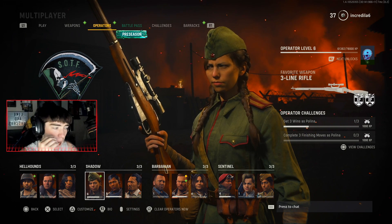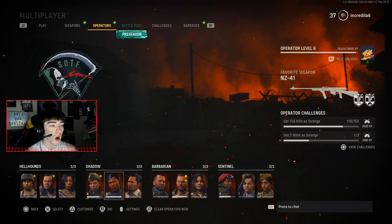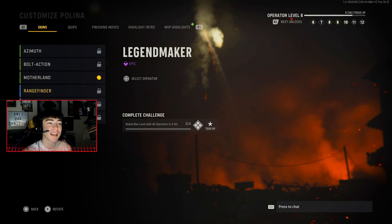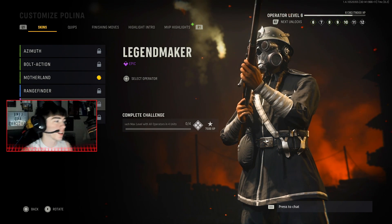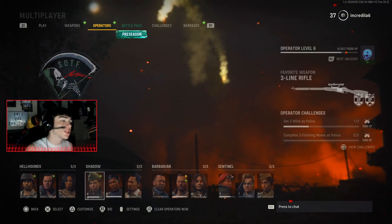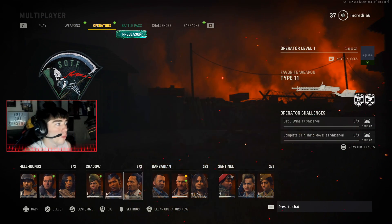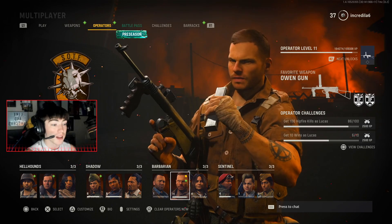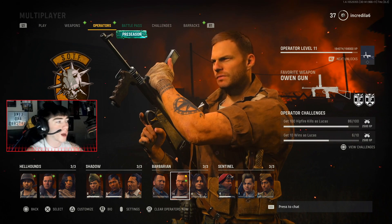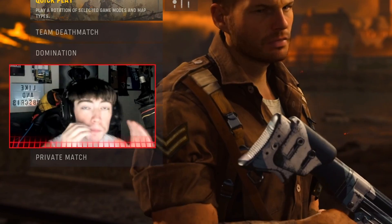Basically you have a rare skin for every single operator when you reach max level 20 within that unit. So for example, if you want the gold skin for Paulina, you'll unlock level 20 with all three operators in the Shadow Division. Then if you want the chrome skin — a black and chrome theme — you'll have to reach max level with every single operator in every single unit. It's not really gonna take that long; I've already got a lot of these operators almost halfway without even using their favorite weapon.